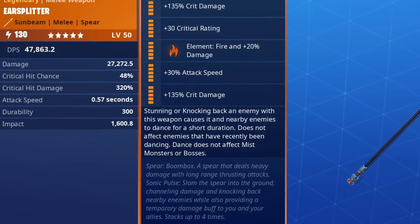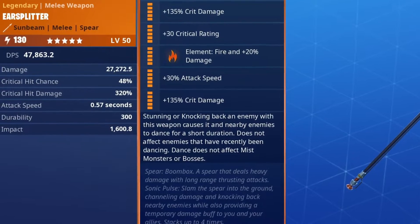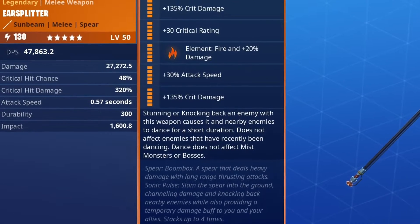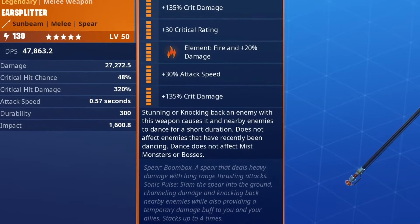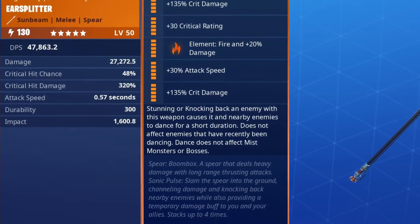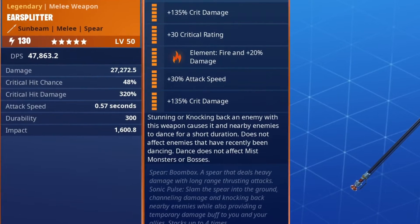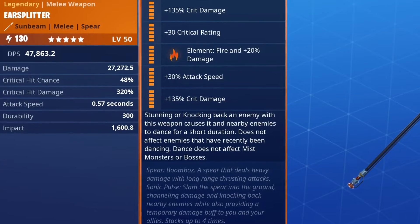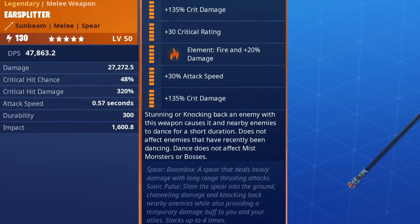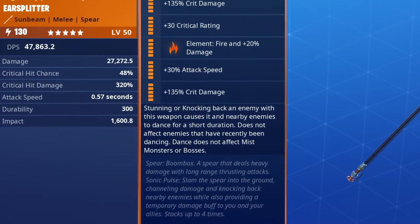Now what exactly is the weapon? It is part of the Boombox weapon set. It is a spear that deals heavy damage with long-range thrusting attacks — maybe something like the Sol Ancelot or Steam Skewer. Its heavy attack is called Sonic Pulse: slam the spear into the ground, channeling damage and knocking back nearby enemies while also providing a temporary damage buff to you and allies, stacking four times. We have a 48% crit chance, 320% crit damage, and a 0.57 attack speed.